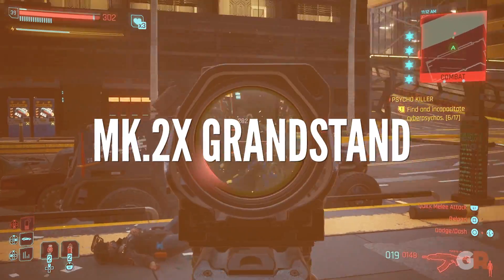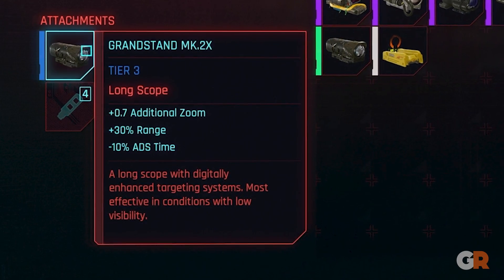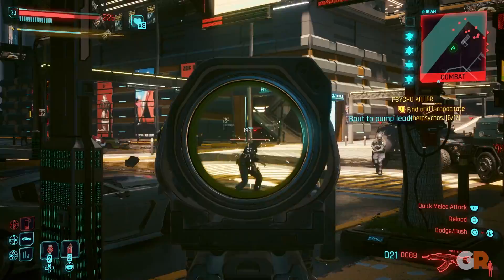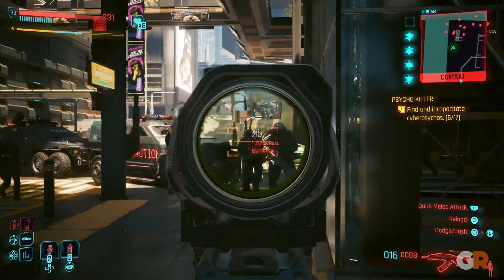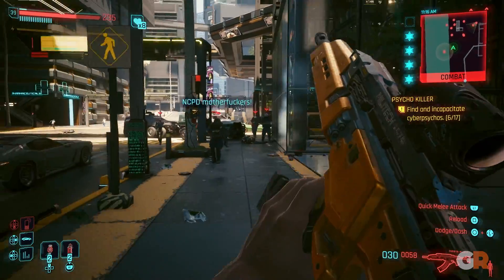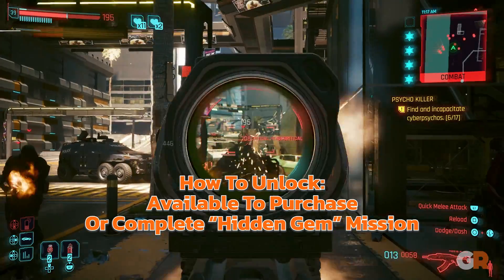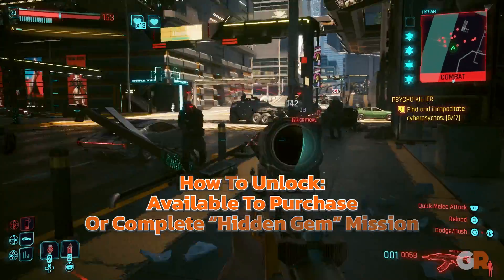The Mark 2X Grandstand is a versatile scope that helps the range and accuracy on most weapons in the game. Plus, if players already have the Edgerunner Artisan perk, allowing them to craft legendary weapons, it makes the stats of the scope even better. This is another one found at vendors or by completing the hidden gem crime in Arroyo.